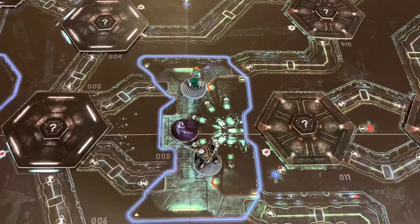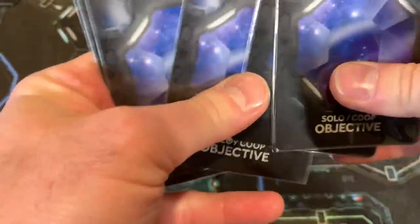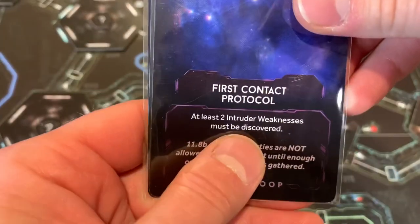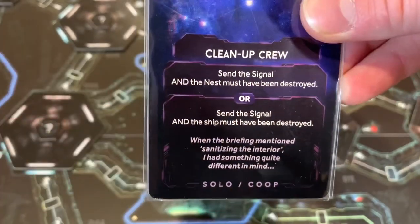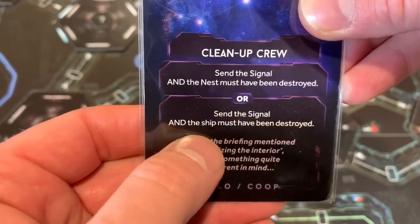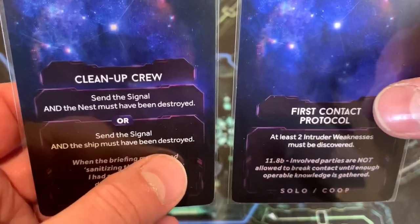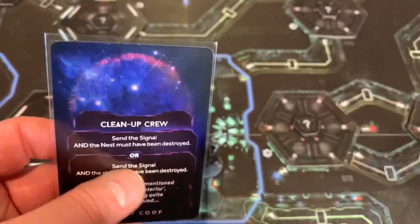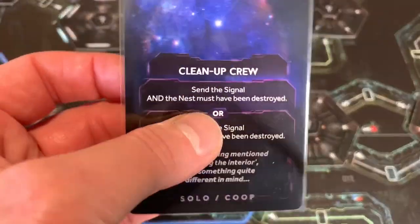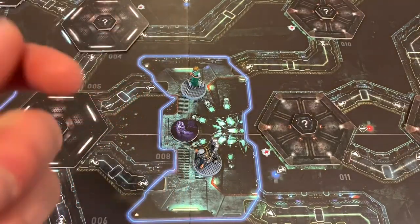The only thing left to do is find out our objectives. We mix up the objective cards and draw the top two. We've got First Protocol — at least two intruder weaknesses must be discovered — which would be kind of tough since there are no intruder weaknesses here. And Cleanup Crew — send the signal and the nest must have been destroyed, or send the signal and the ship must have been destroyed. We give one to each character, and once we find our first Carnomorph we'll probably go with the destroy-the-ship objective.